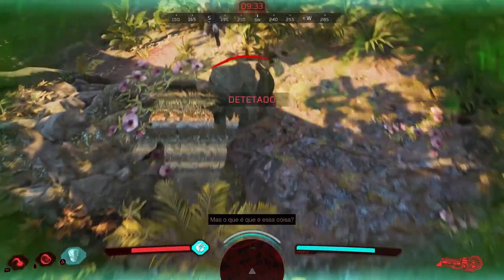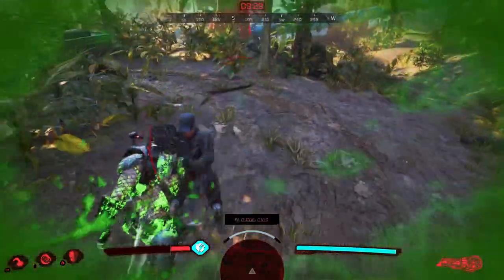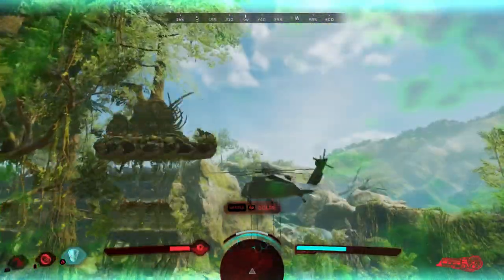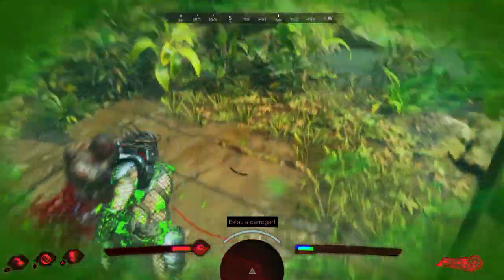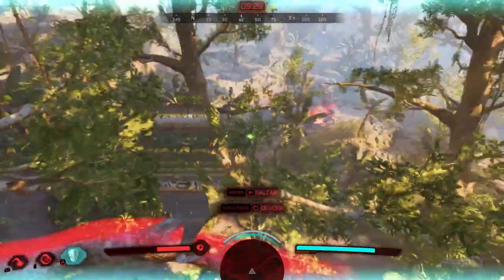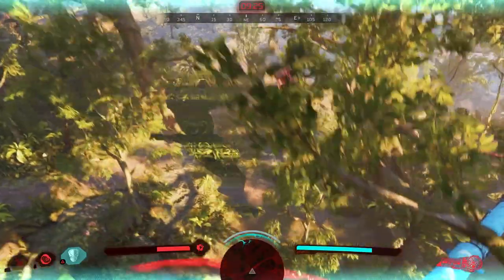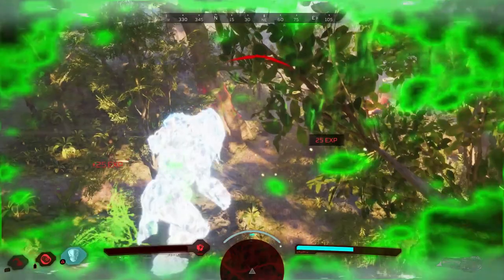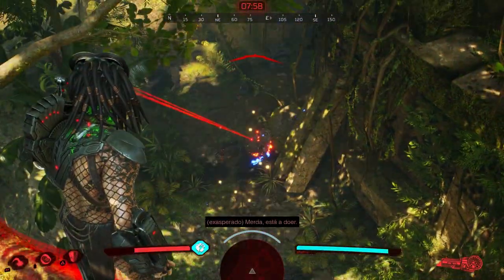No caso do predador, há facas, discos inteligentes e outras armas melee, assim como um arco de flechas. O predador pode mesmo utilizar uma rede para capturar inimigos mais distraídos. Já no que diz respeito à jogabilidade do lado do predador, este joga-se na terceira pessoa e tem um comportamento totalmente diferente dos soldados. Além de correr mais rápido, pode trepar árvores e saltar de galho em galho, para além de algumas habilidades de assinatura, tais como ficar invisível ou disparar o famoso canhão do ombro, em que os soldados só têm tempo de ver a luz do laser. Além disso, pode ativar a sua visão térmica e detectar os jogadores pelo calor.